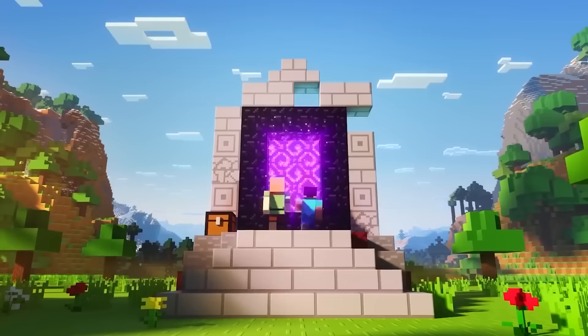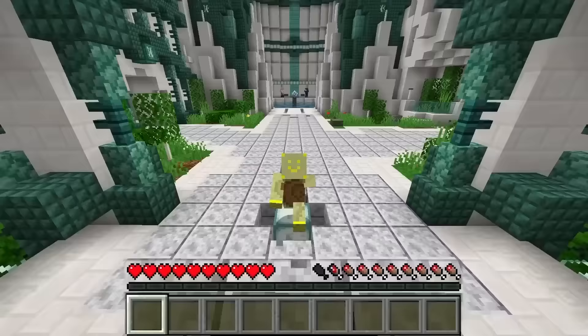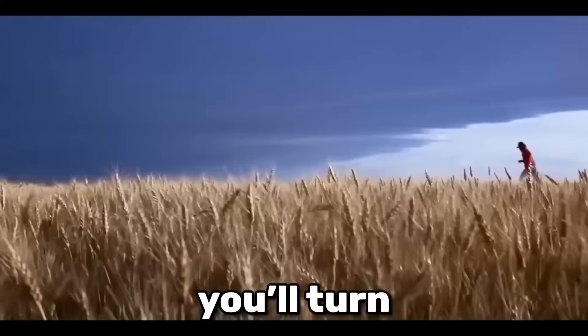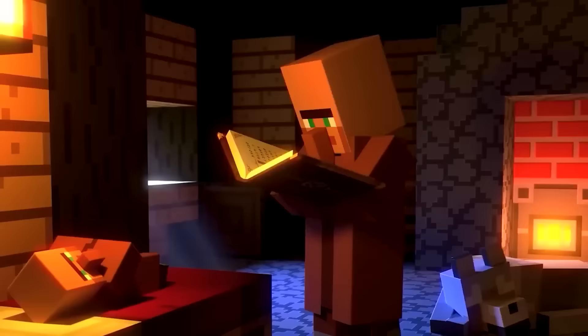A few months ago, the biggest speedrunning discovery was made. Eliotex realized that if you punch an entity right after you start sprinting, the game will stop you from losing hunger. Normally, you'd lose one hunger bar every 7 seconds, but with this glitch you'll turn into Forrest Gump.